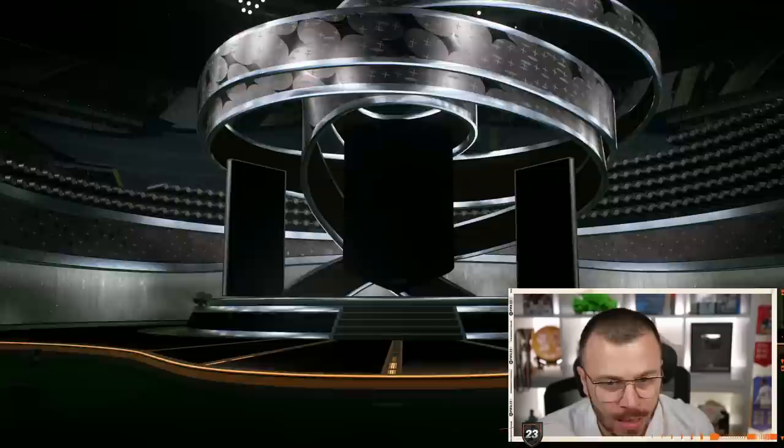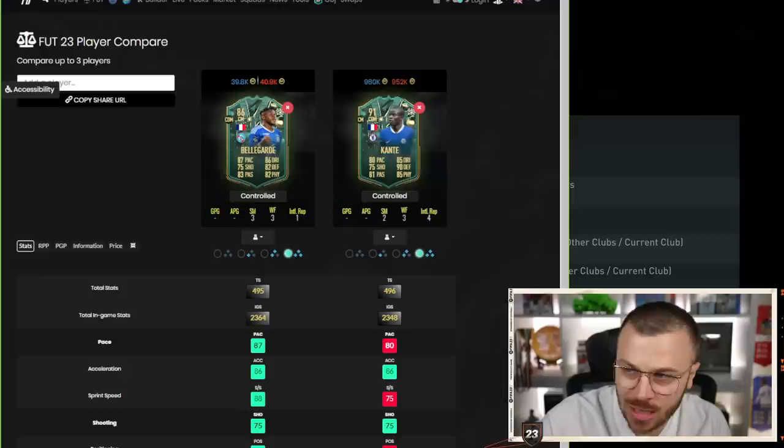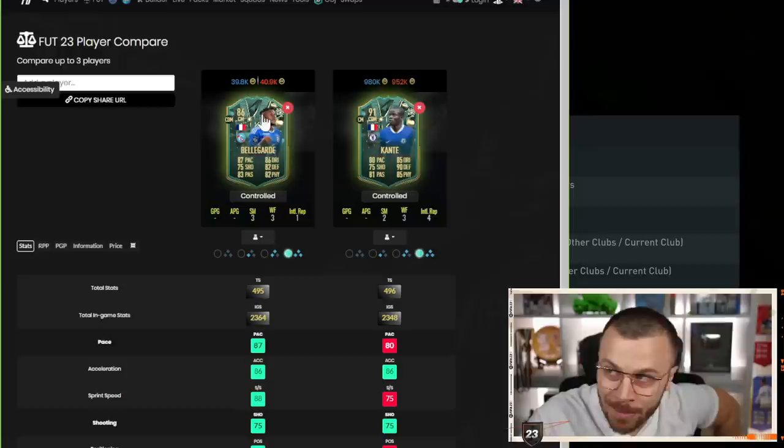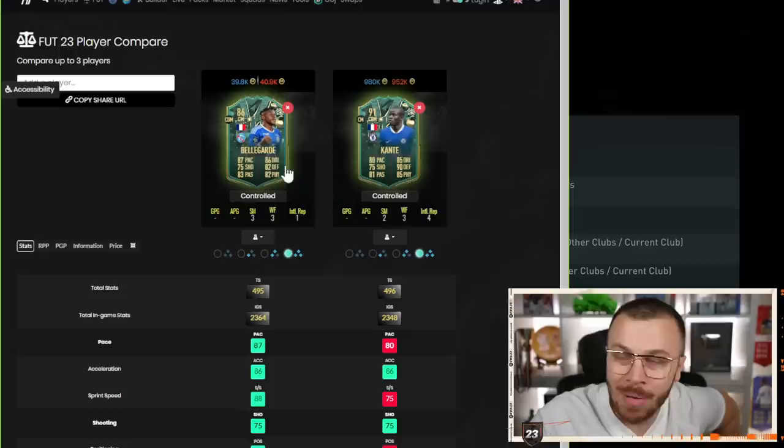There is a pack we can open before we talk about my starting 11 squad. Let me show you something really weird: Belégarde's total in-game stats are 2,364, while Winter Wildcards Kante's total in-game stats are 2,348. So Belégarde has more in-game stats than Kante, despite being 86-rated versus Kante's 91-rated. More pace — 87 compared to Kante's 80 — same shooting stats, better passing, better dribbling, and worse defending than Kante.